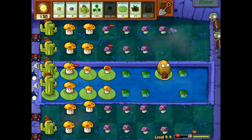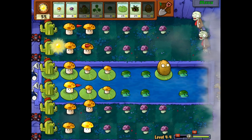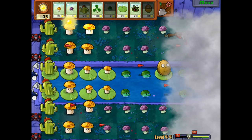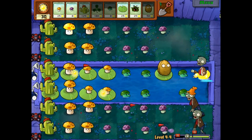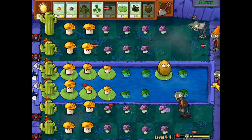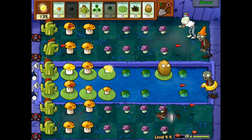That Cactus is doing its work — awesome. We got a full row of Cacti now, and here comes the fog creeping back in. As soon as these Sun Shrooms start growing it becomes much, much better. We got another one coming in, but as soon as we have a full row of Cacti I really don't care about the Balloon Zombies anymore — they're way too weak to be a problem.